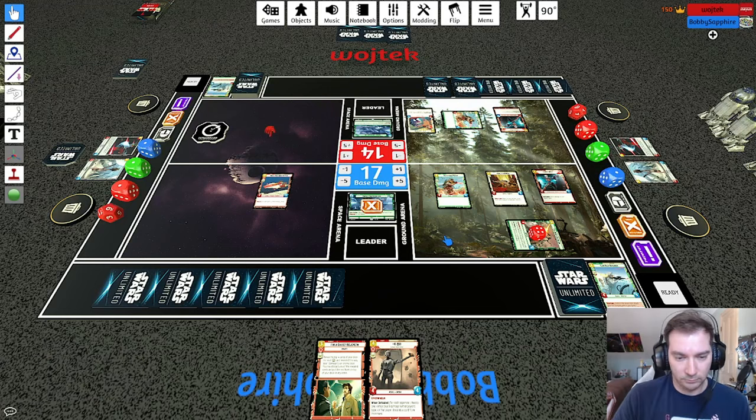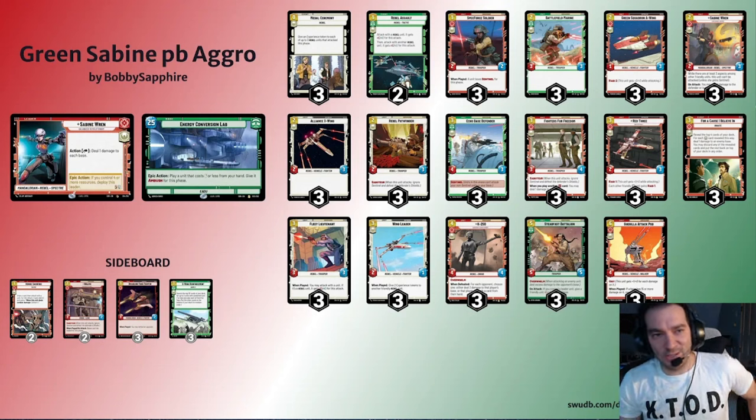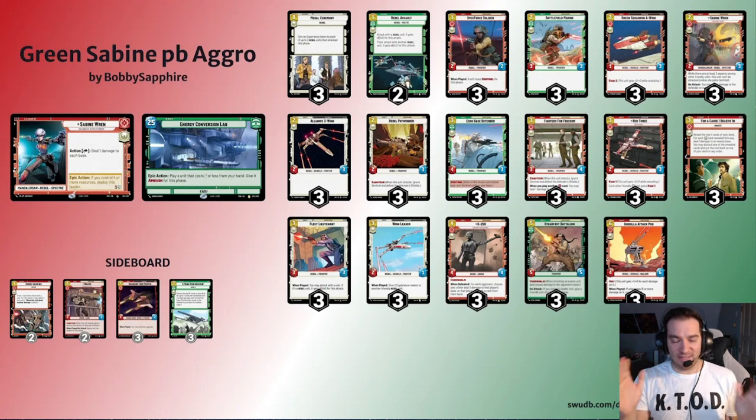Our top end is three Steadfast Battalion — the only non-hero card in the deck — so our For a Cause I Believe In ends are really strong right now. We also run three Gorilla Attack Pod. Having three and three of these can get a little clunky; I had a hand with three Gorilla Attack Pods and two Steadfast Battalions once. But the best advice I've ever gotten in card games — shout out to Jerry T, one of the GOAT Magic players — is: we don't have to mulligan, we get to mulligan. With 15 two-drops, we're always going to find things to play.